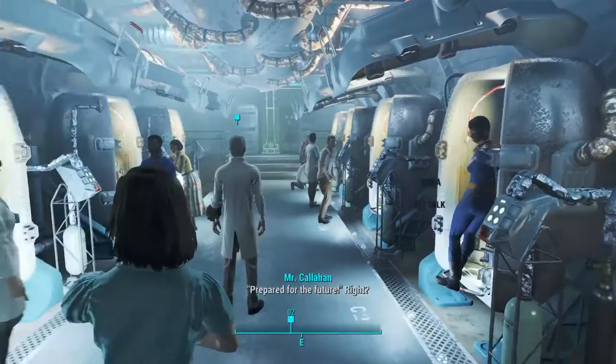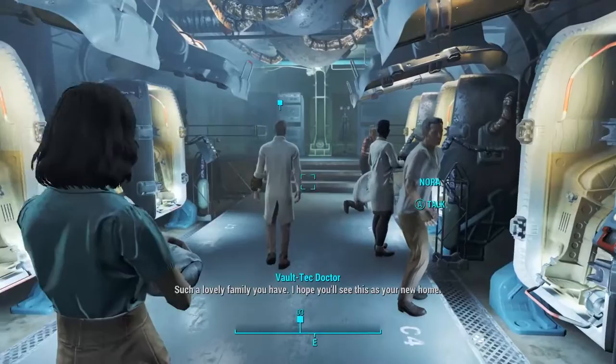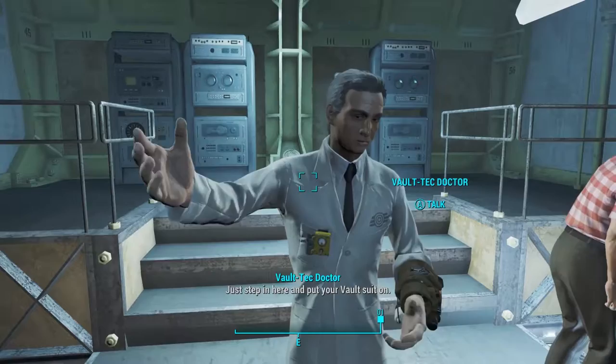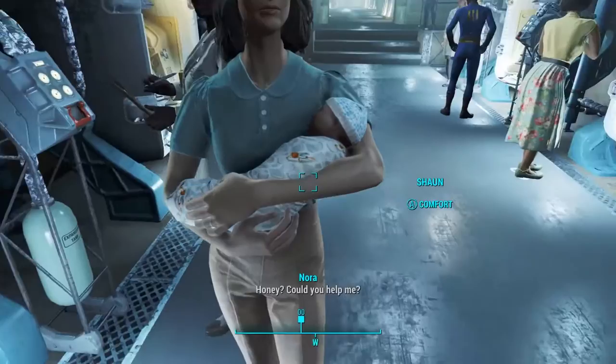"You guys ever seen that movie Event Horizon? That's what this feels like right now. I do not want to go in these things. Feels like every game I play now I'm inside of a pod — Bioshock Infinite, I played Soma a little while ago." Vault staff: "Just step in here and put your vault suit." Host: "I don't trust you."